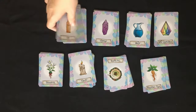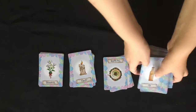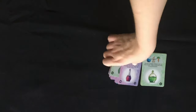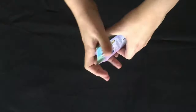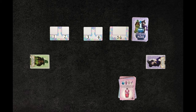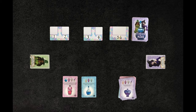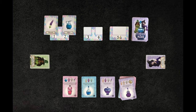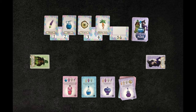Setup. Separate and shuffle the potion cards and ingredient cards and place them on opposite sides of the table. Take three potion cards off the top of the potions deck and place them next to the potions deck face up. Take five cards off the top of the ingredients deck and place them in a row next to the draw pile. This area is called the market.